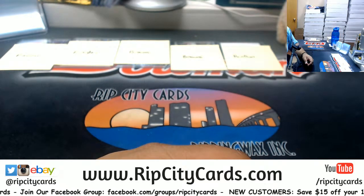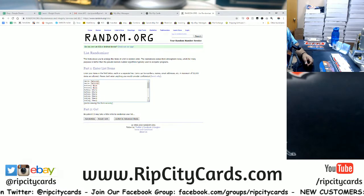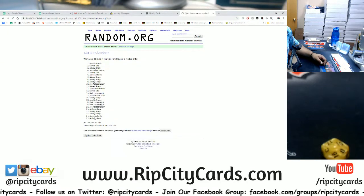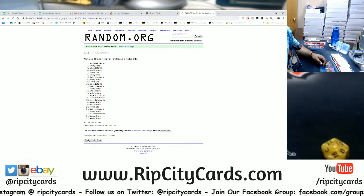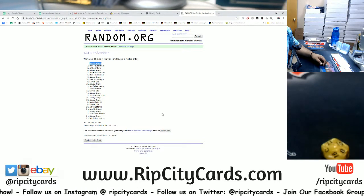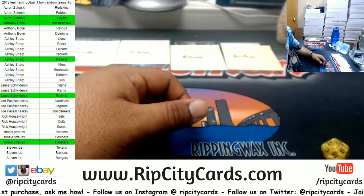Let me put this on the screen for you. These are the names that did not get an autograph with their team. Let's roll the die for the $50 break credit — going 10 times. Boom — 10 times! Shoutout to Ronald, my man just won himself $50! Congratulations, thank you for getting into the break. I'll go ahead and email you the $50 code once I'm done with this break.